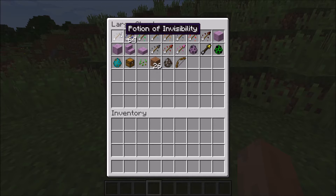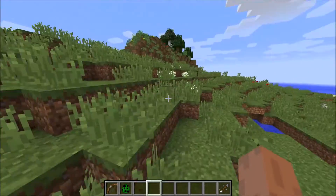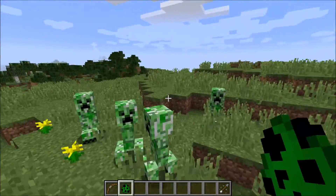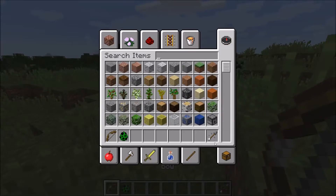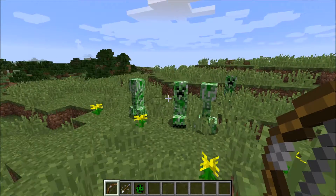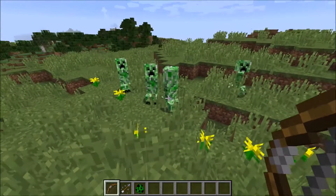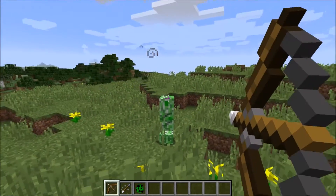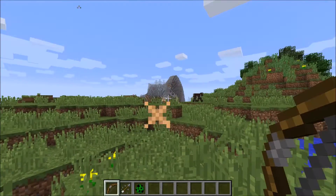I'm going to try the potion of invisibility first. I'm going to spawn myself a creeper. Three, four creepers. Put the arrow next to the bow - I think that's how you select which arrows you use. They're going invisible. Oh, that's so cool!